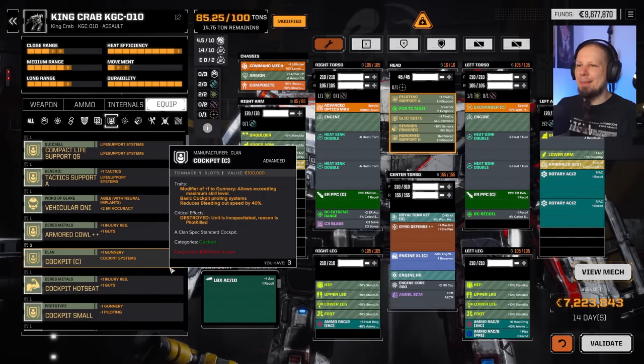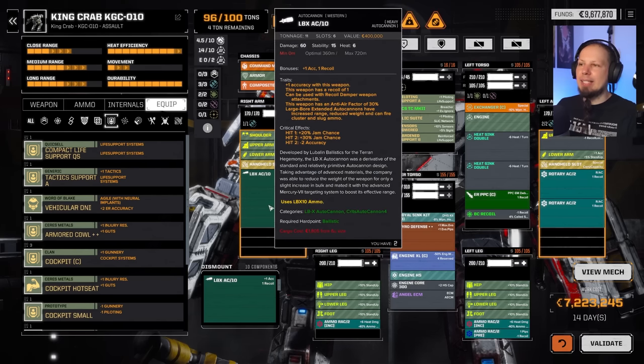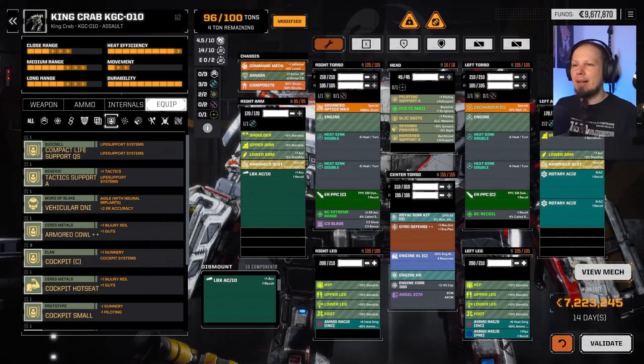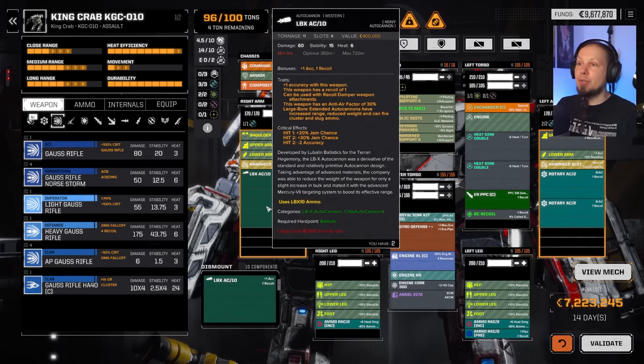This is the start of a build, and we definitely have those extra ten tons. For now, I'll bring one LBX back so we can still shoot more weapons without a big heat buildup — we're still at negative seven heat. We need ammo for it. Any other major things missing? Maybe jump jets, but we don't have much tonnage left for that.